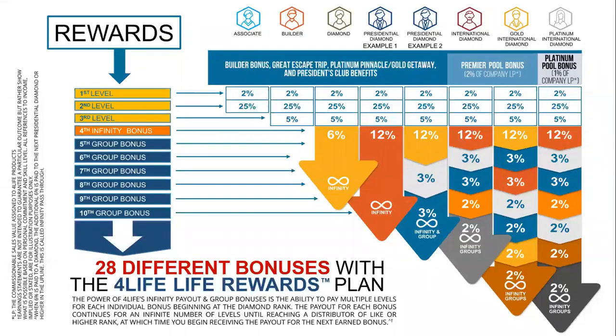4Life pays 28 different bonuses with the Life Rewards Plan. This is the rank you're going for, and these are the ranks you're going to go through to get to this rank, and then these are the ranks that come after. As a Diamond you get paid a 6% infinity bonus that starts at your fourth level and goes until you reach another distributor at like or higher rank. This can be paid at an infinite number of levels if you do not reach a Diamond in your organization or higher.